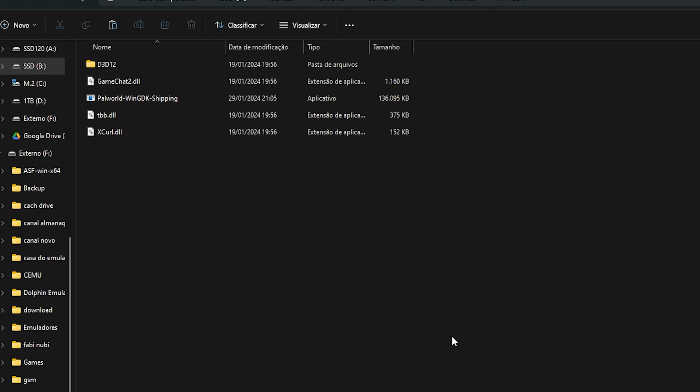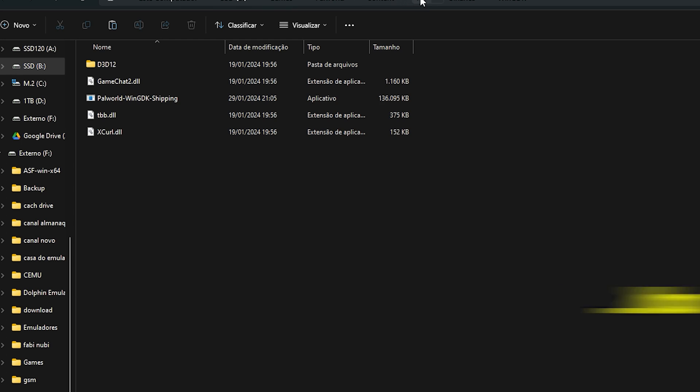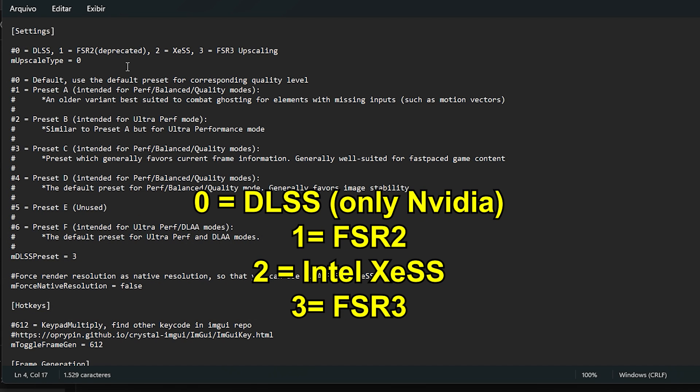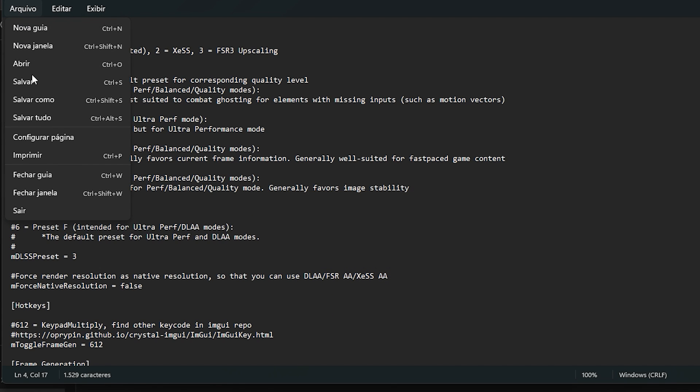The second step is to install and activate the mod. You should extract the downloaded files into the game folder: Content > Pal > Binaries > WinGDK. To activate it, navigate to the mods folder, open the palworldupscaler.ini file, and change the game upscaler type parameter to 3 to enable FSR 3.